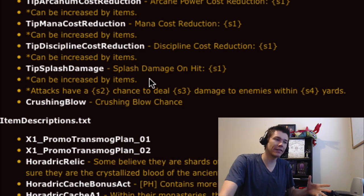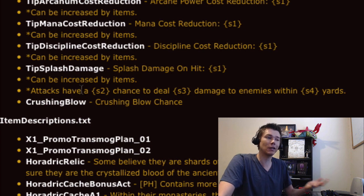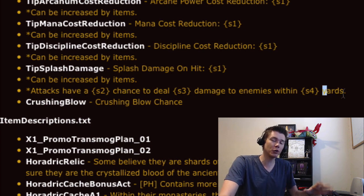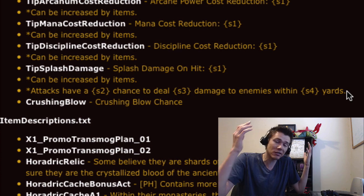Directly under that, there's what appears to be another new affix called crushing blow, or crushing blow chance. However, it's the only affix on this list that doesn't say 'can be increased by items.' Crushing blow also shows up on some of the new class abilities or altered class abilities, so it looks like it's going to be another affix — the question is whether it's going to show up on items, and what exactly it does.